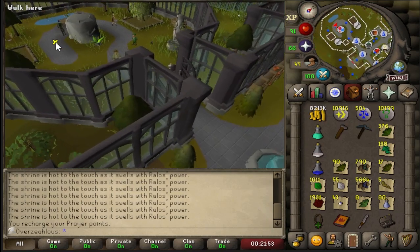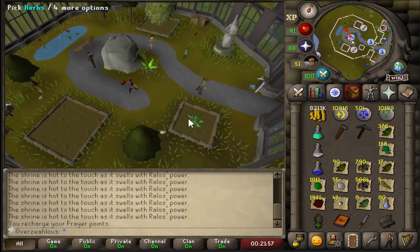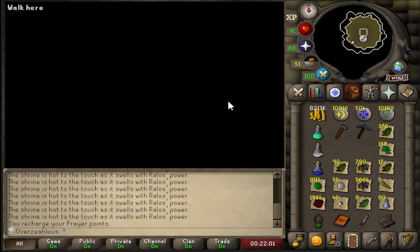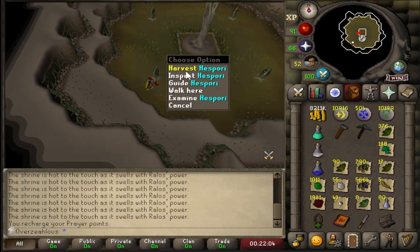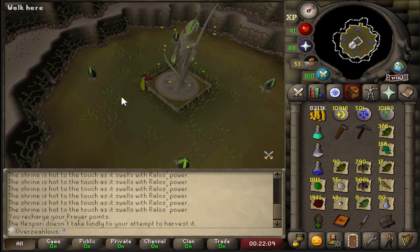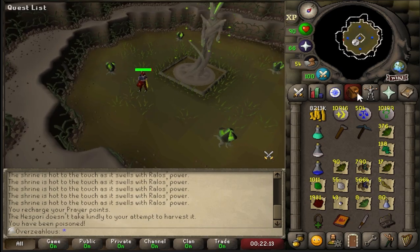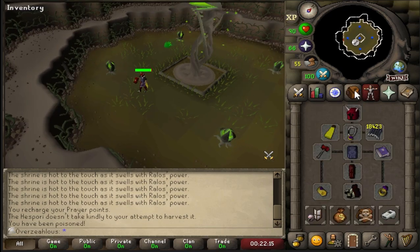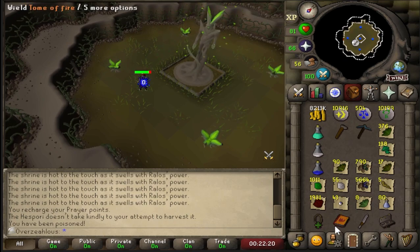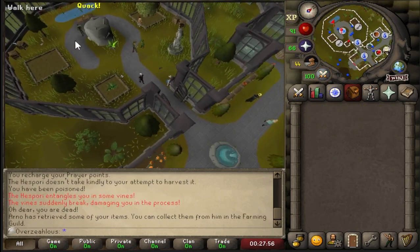Alright, time to go and get myself murdered by Haspori. I came to the realisation that in the previous clip I said I might take the dragon warhammer out, but I've realised there's absolutely no point because I'm going to be equipping the rune pickaxe anyway. So I'm just going to leave the dragon warhammer in the death storage — there's no realistic way that I can die while doing this. We're going to get ourselves killed by Haspori, we shouldn't actually lose anything that was not intended. We're going to die to this, and then we'll come back. And we have returned to the farming guild.